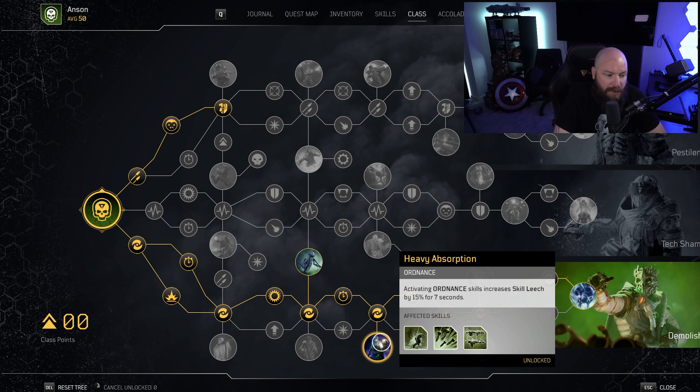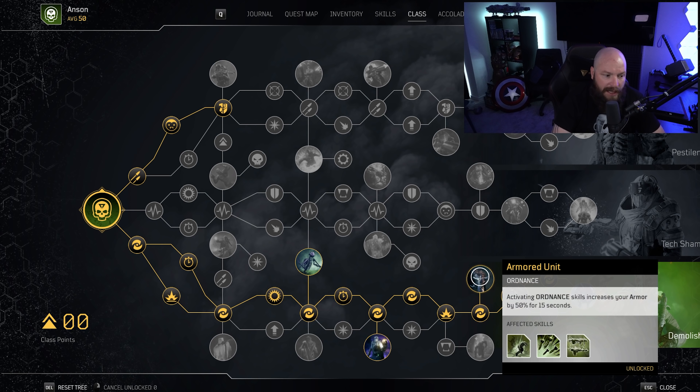Heavy Absorption is super cool for replenishing your health as fast as possible — when you activate either Pain Launcher or the rocket launcher, you increase your skills life leech by 15% for seven seconds, which is quite a bit. The next major node is Armored Unit. This build has no defensive ability in the mods, so this is a great way to buff yourself up. Whenever you use Pain Launcher or the rocket launcher from Tool of Destruction, you get 50% additional armor. This build has an armor of 55k, so you'll get another 27k of armor on top of that, allowing you to take a little bit more damage.